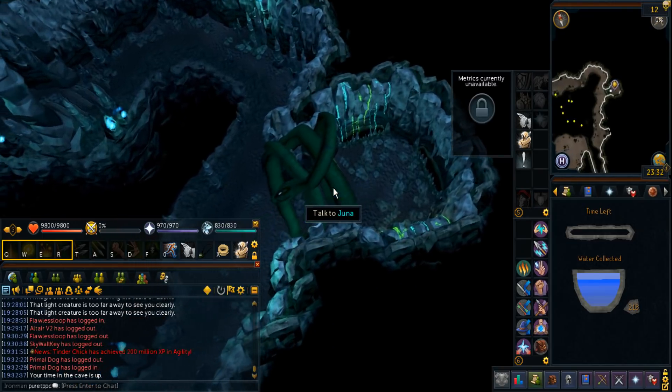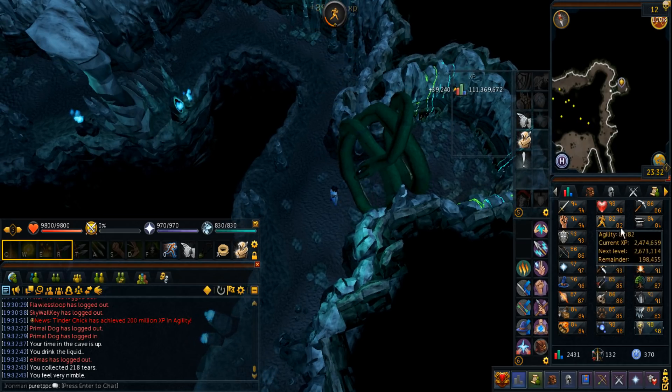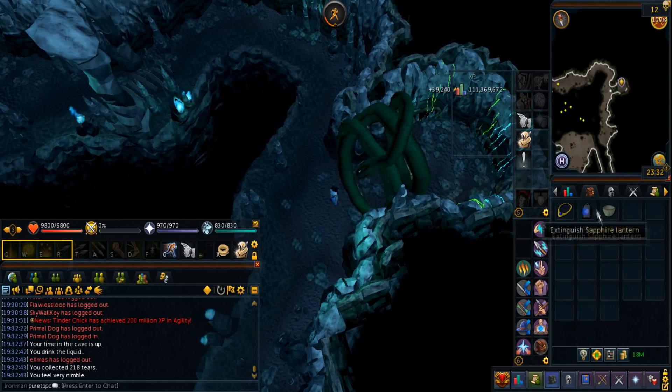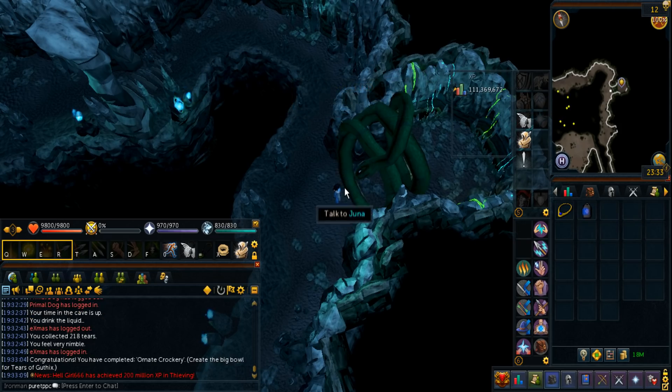Alright, so that's 218 tiers — let's see how much we can get. 39k Agility XP! Yeah, I'll take that. I probably had to give it to Juna in order to get this bonus. I cannot believe it — I thought it automatically uses it. I think I had to give it to her, but tomorrow is reset time, so I'm going to definitely try it and see if it actually does make a difference.